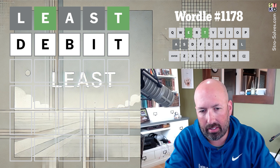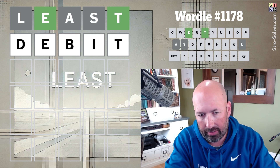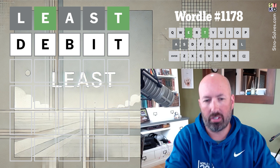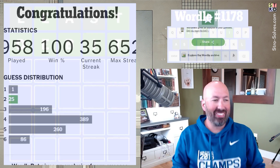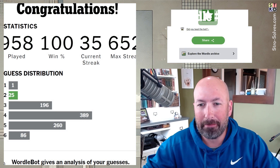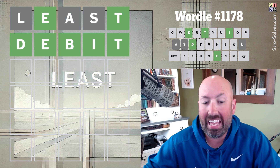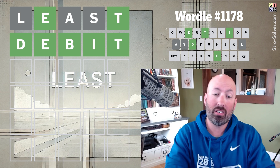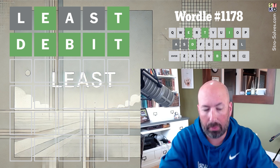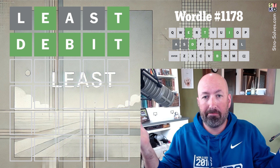So there's DEPOT, DEBIT, and DEBUT — all have the D. I feel like I is a better vowel than U, so let's just go with DEBIT. Oh wow. Well, that was great. I mean, there were definitely those three options. REHIT maybe is a word as well. Oh — REMIT. REMIT would have been good too, potentially. But there had to have been a few other things. Anyways, got lucky today.